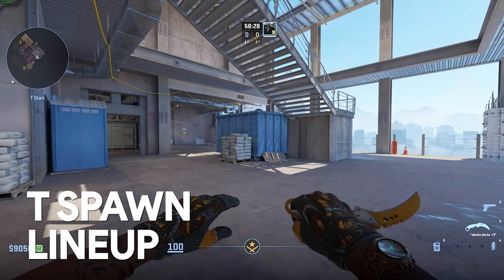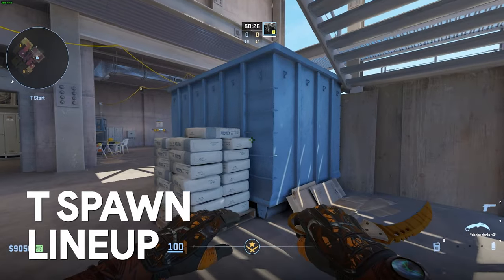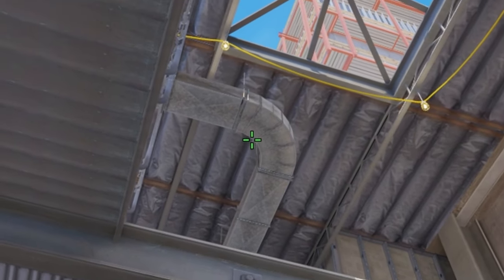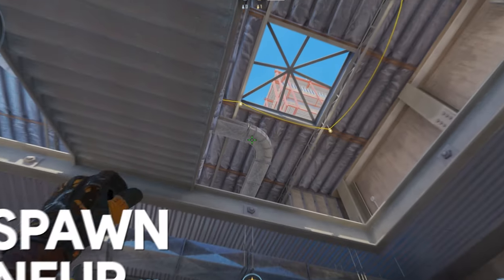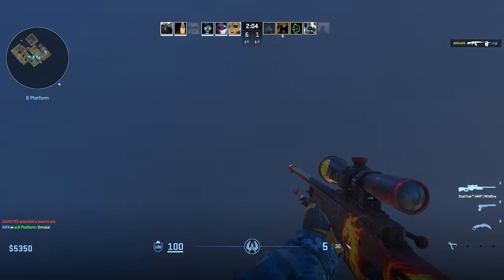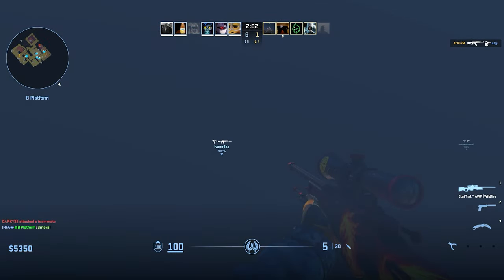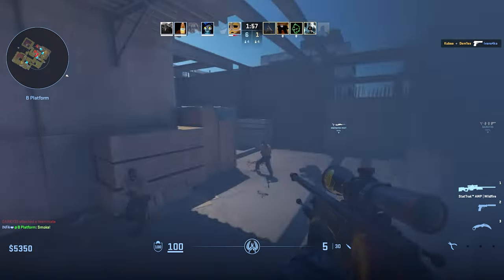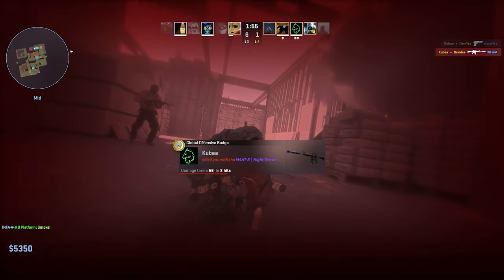At T spawn, find this stack of sandbags and position yourself at the outside corner of it, just where the blue bin is sticking out. Look up and aim at the bottom half of the first line on this ventilation. Do a simple jump throw and you should have a perfect mid window smoke. This will force the AWPer to either fall back or take a risky push through the smoke, making him an easy target for your team that's splitting A.